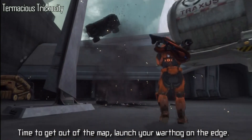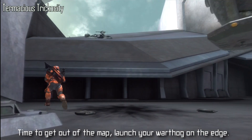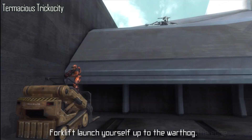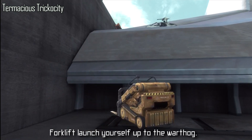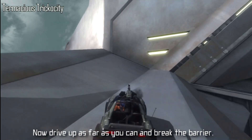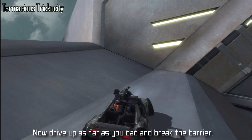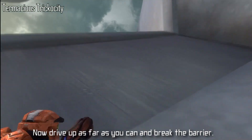Now it's time to get out of the map. Wait for a checkpoint and launch the Warthog on the edge of this overhang. If you screw up, it's alright — that's what the checkpoint's for, no worries. Then launch yourself up there to your Warthog with a forklift; it shouldn't be too difficult. Now that you're up there, get in the Warthog and drive up against the barrier as far as you can go and break the barrier. If you did it correctly, you should be out of the map.